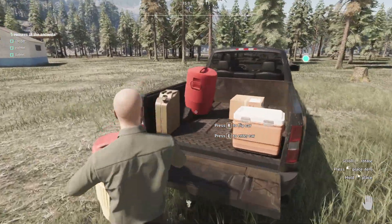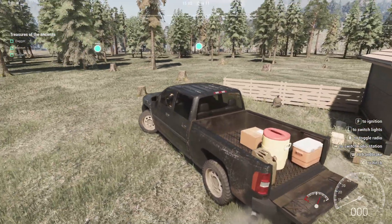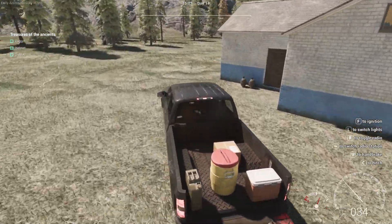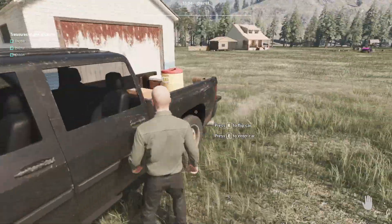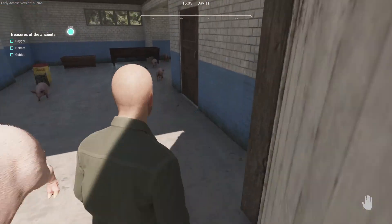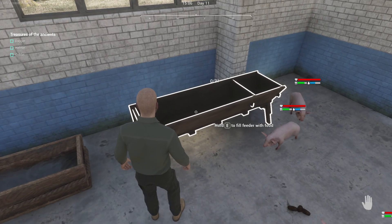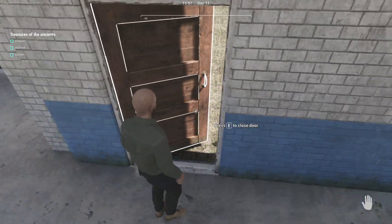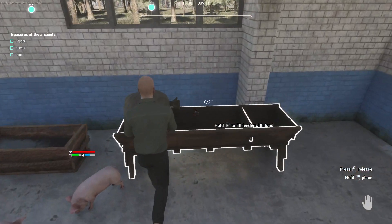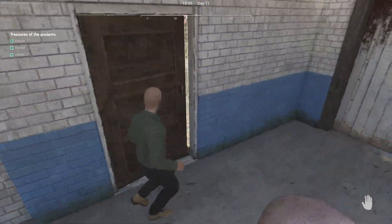Let's try selling it. So we'll take that. Check the pigs quickly — they've got enough water for now. 20 litres, no food. Let's quickly grab a bag. There we go, and one more.